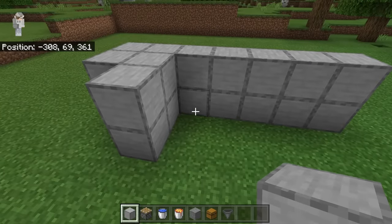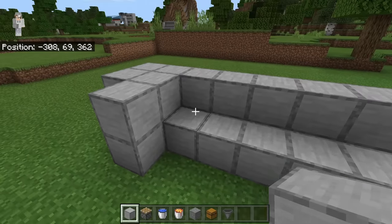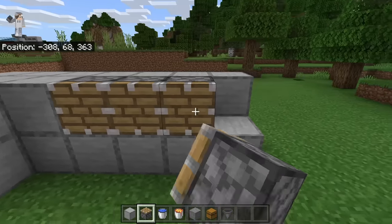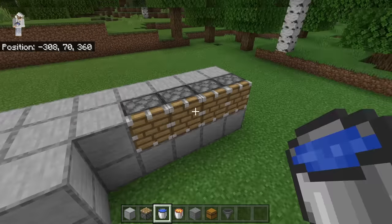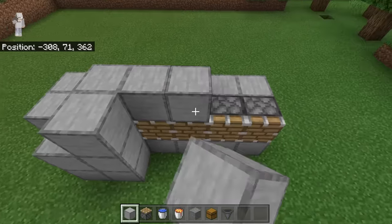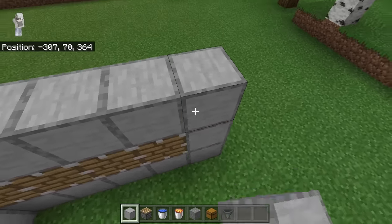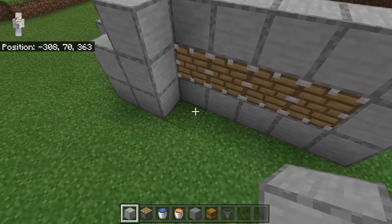Come over here and place down five solid blocks, then place one block over here. Now place four pistons facing this way. These four pistons will push the stone that is generated in this farm to the part where it will be mined and collected. Place three blocks over here, then five over here, then three at this spot. Finally, break these four blocks that are right next to these pistons.